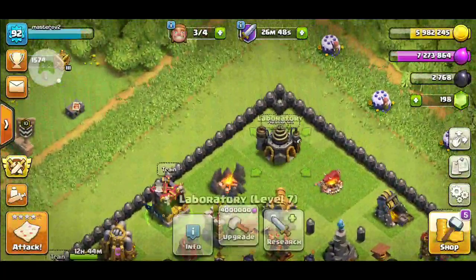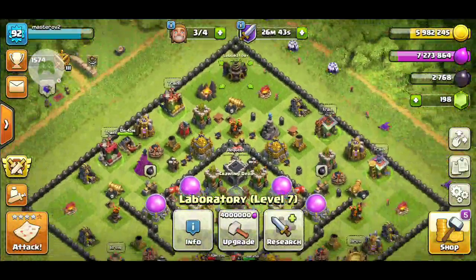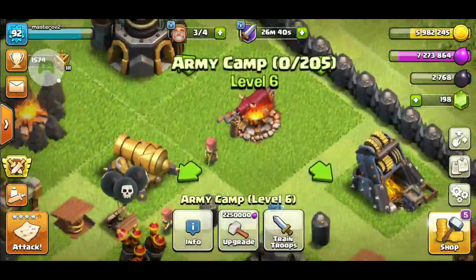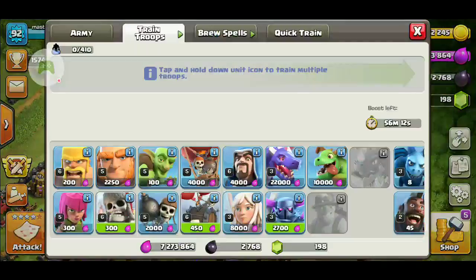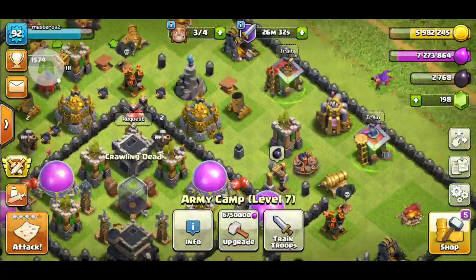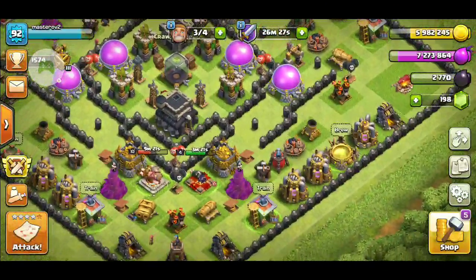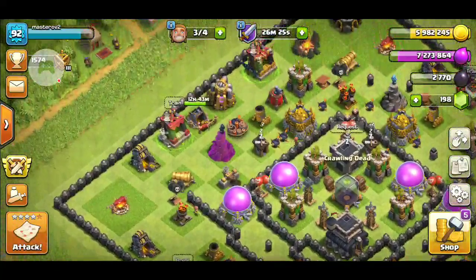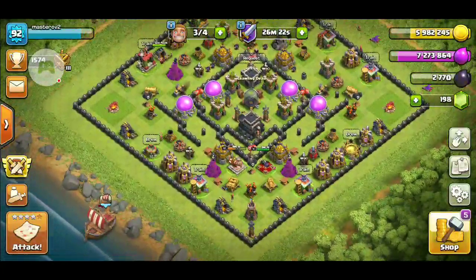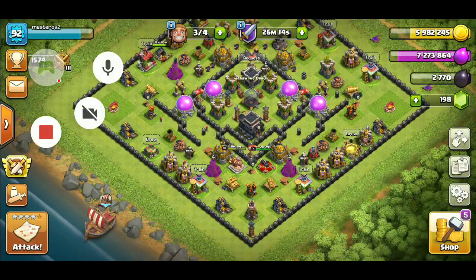Alright, my next planned upgrades are trying to get the Baby Dragon, and I want to get some of these army camps up to level 7 so they can be maxed. And then after that, try to catch this wizard tower and this archer tower up to Town Hall 8. But that's all we got for today, so like and subscribe and share — alright, yeah, like and get.